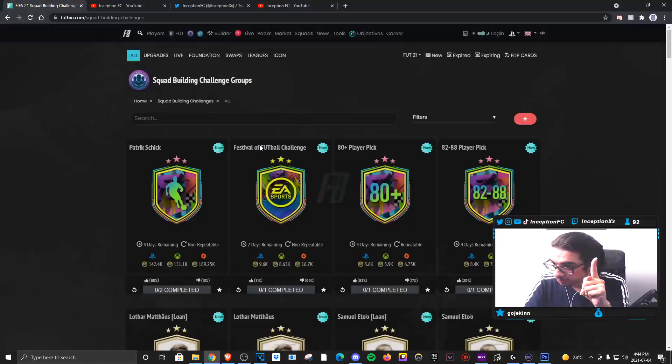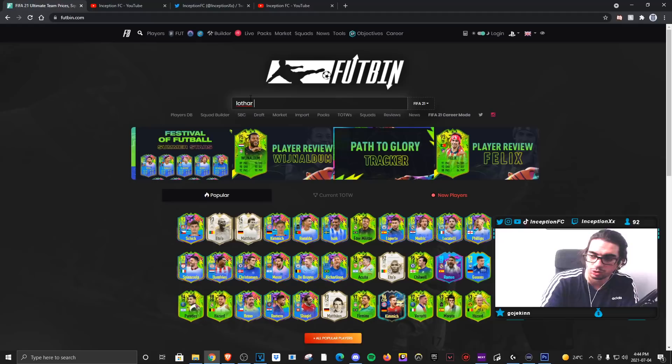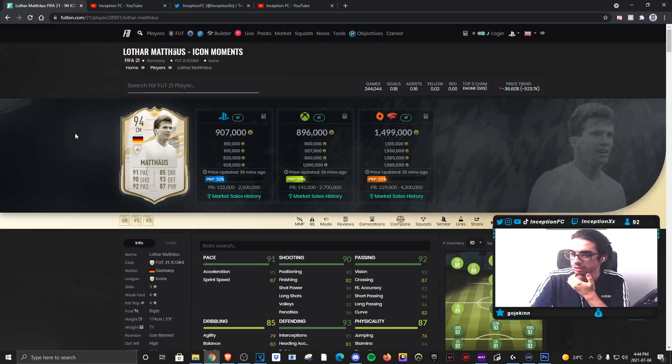Wait, how much does he cost as an SBC? Lothar Matthaus — 695K. Wow, the SBCs today were very good prices: Lothar Matthaus and Hermidge. As an SBC, that's pretty good. I think fodder went down recently so that's probably why he's at that price, but not too bad — definitely worth it. That's a good price; I thought they'd make it more expensive to be honest. That's a very solid price for what he offers in-game, considering the links too. This Matthaus card came out at a good time because of Yasuo — if you were playing both of them at CDM it wouldn't be a bad combination at all. Hopefully you guys enjoyed the video today. I'll catch you guys for the next one — peace out my dudes, love you guys.